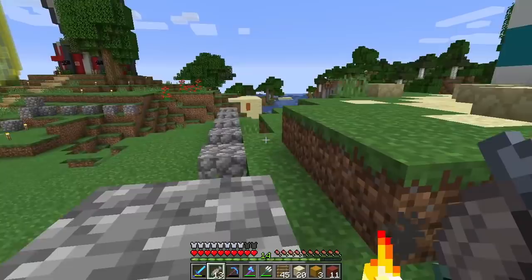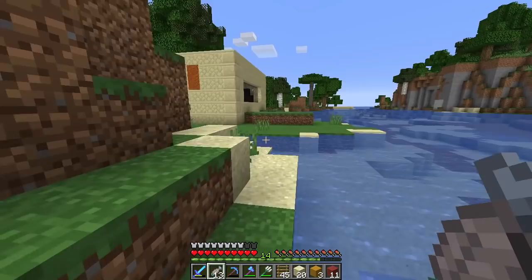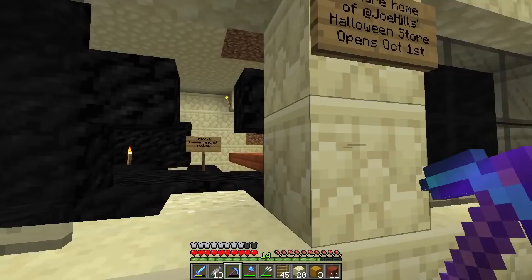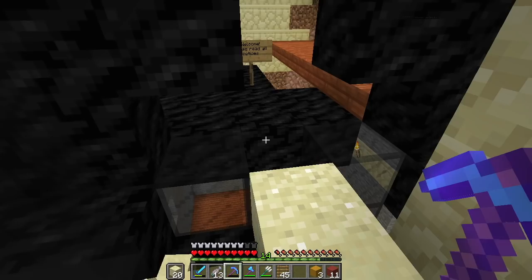If everybody needs to build cool Halloween stuff, then we should have a place that sells cool Halloween stuff. It's not finished — it's a start. I've gotten started on this store, but I have a whole month until Halloween actually occurs. As you can see: future home of Joe Hills' Halloween store. Let's go ahead and pick up these blocks and close the door behind us.